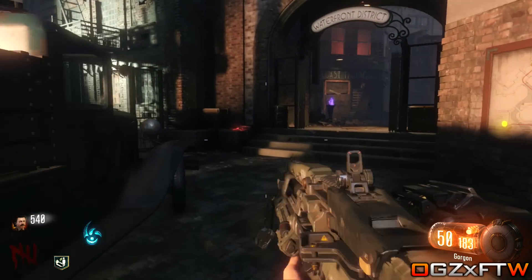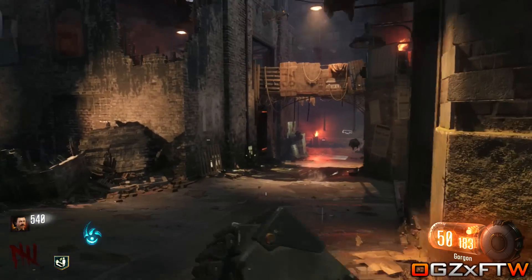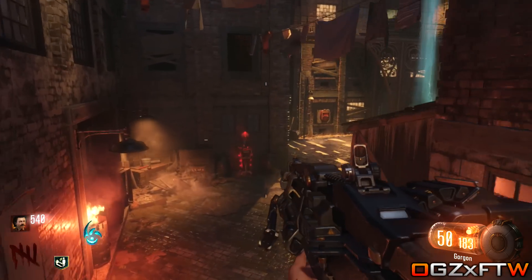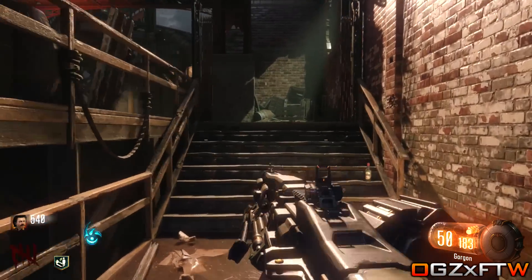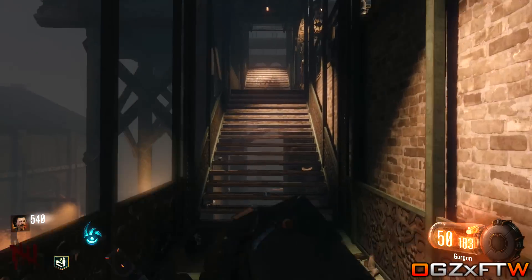Now if you see Juggernog on this box here, you need to go down the way that this Juggernog box is located at. There are actually three doors that you will have to open to get to Juggernog down this way. This is the most expensive way to Juggernog as far as I am aware. Bear that in mind — you will need about four thousand points. I believe this is the most expensive way to Juggernog on Shadows of Evil.